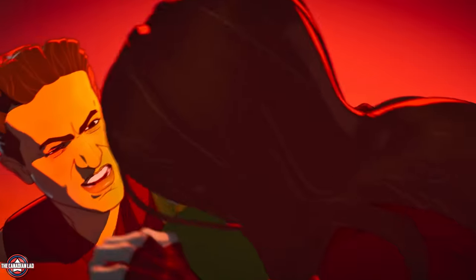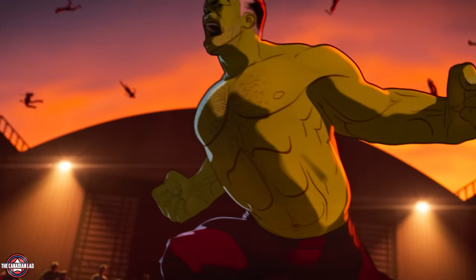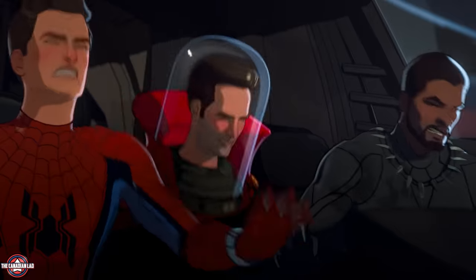Scarlet Witch eventually tries to bite Bruce, but thanks to Hulk, who came out enough to prevent any penetration. Bruce then hulks out completely and sacrifices himself to buy the team a little more time. We get an epic fight between Hulk and the Scarlet Witch as Peter, Scott, and T'Challa take off.